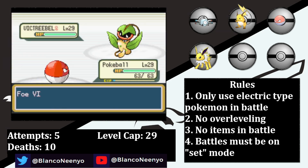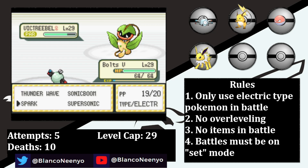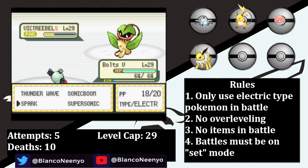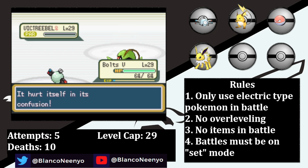I lead with Pokeball vs her Victreebel and set up a Light Screen. Then she misses a Stun Spore, so I swap to Bolts the 5th, who gets hit with a Stun Spore but cures it with a held Cheri Berry. Bolts the 5th outspeeds and lands a Thunder Wave, then Victreebel gets fully paralyzed. A Spark doesn't do much damage, and then she gets fully paralyzed again — and for a third turn in a row. Not sure I've ever had that happen before. I'm not sure if two more Sparks will get the range, and I don't want her to heal, so I opt to go for Supersonic, which connects, and she hurts herself in confusion. As Spark takes her low, she hurts herself in confusion again and knocks herself out.